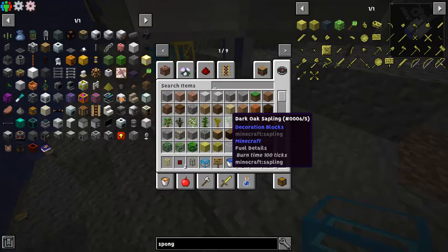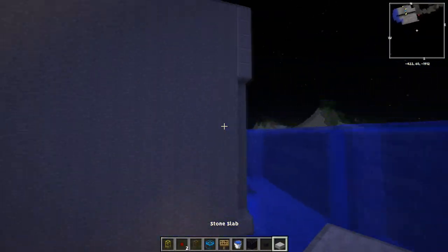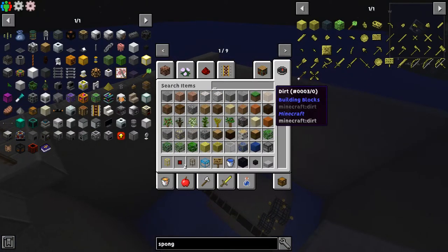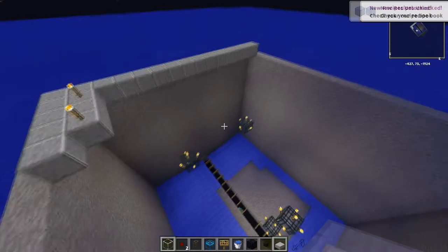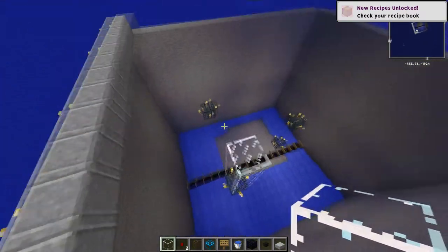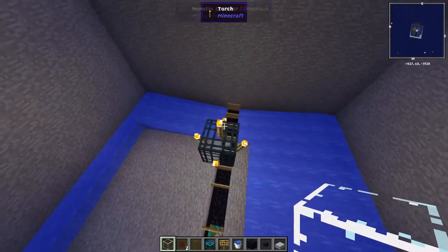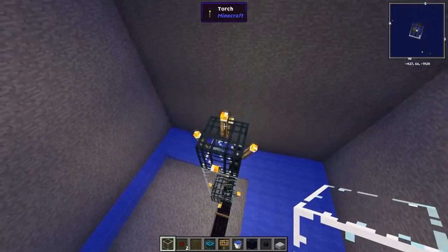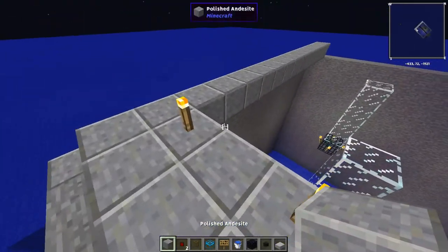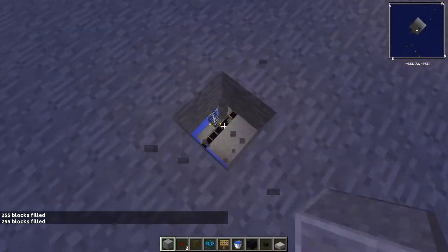So what you do now is go up to the top. You're going to want to break off all the torches. Get yourself some glass or any block of that sort — I think glass is better. You want to break off the top torch and place glass up to the roof so nothing will spawn on your spawners. Break that one, break that one, go up to the roof, and fill it in. No mistakes made.